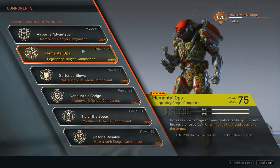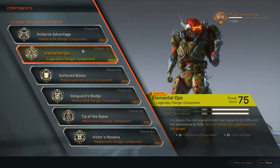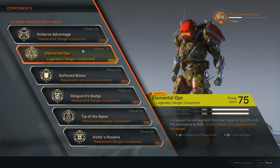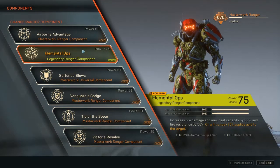The legendary component increases fire damage and max heat capacity by 50%, and fire resistance by 50%. The fire damage and fire resistance are both amazing for this build. On a hit streak of five or more enemies with your grenade, it also applies acid to the target — so you get already-boosted fire damage plus an acid effect, lots of AOE.